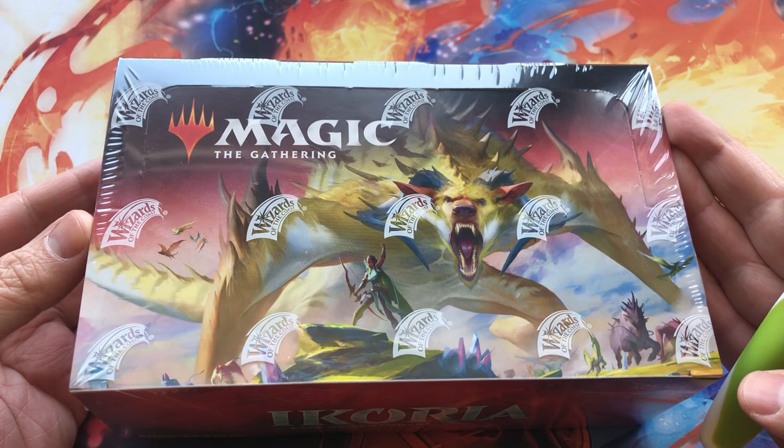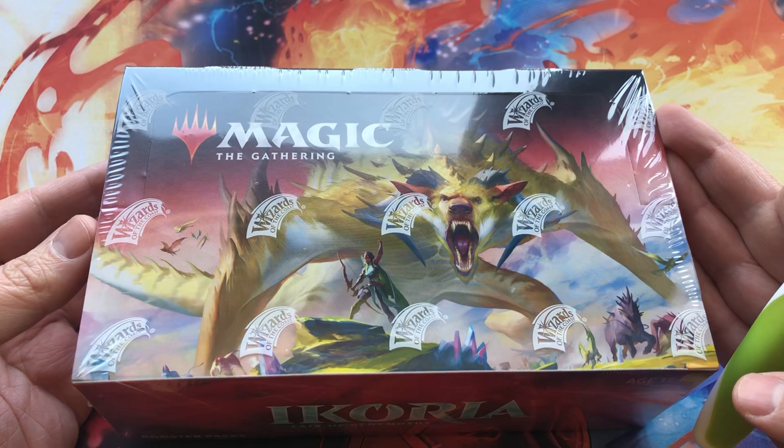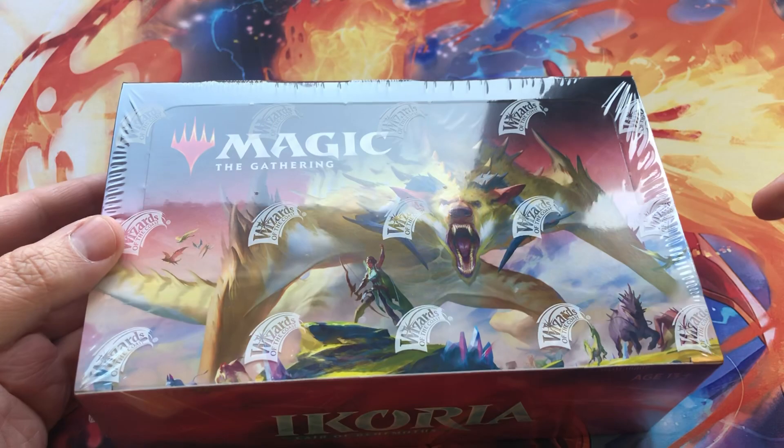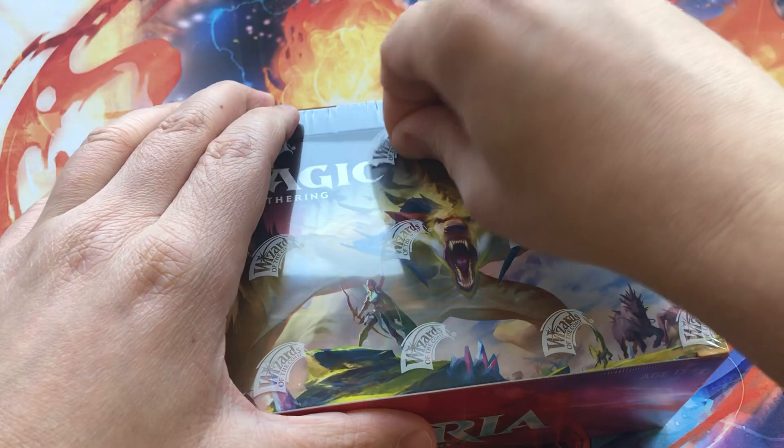We're not going to focus too much on card value — as you know, everything is kind of all over the board before release. Some top hitters so far: Fiend Artisan, the Broodmoth, Lurrus of the Dream Den, Narset, and the Triome Lands. Prices are obviously not very reflective of what we'll see after release. But let's crack it open without further ado and see what we get.